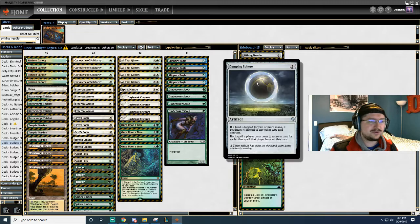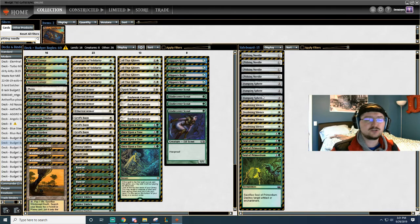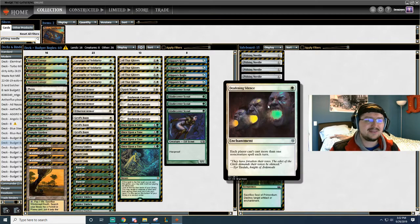3 Damping Spheres — again, super good against Tron, against Storm, any deck trying to cast multiple spells. And then we have the new card, Deafening Silence. Deafening Silence says each player can't cast more than 1 non-creature spell each turn, for 1 white.